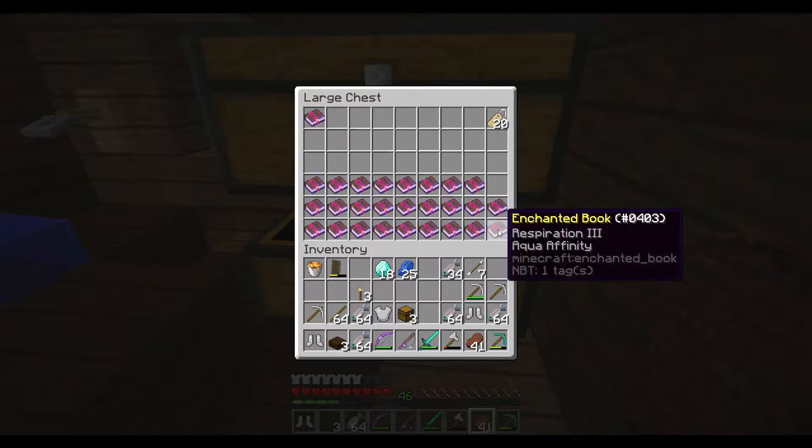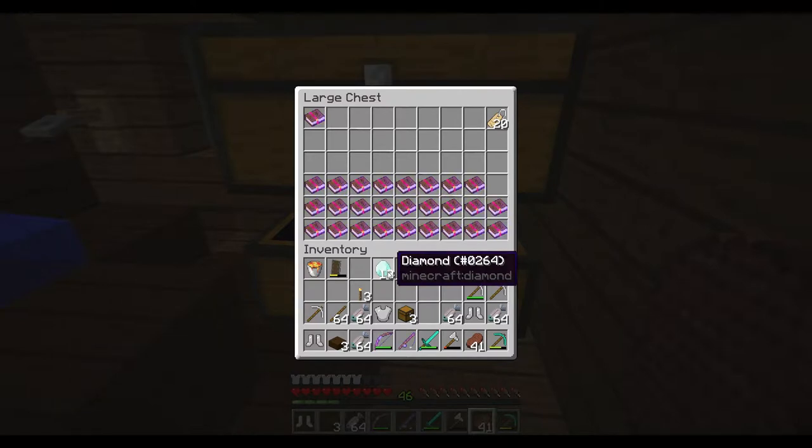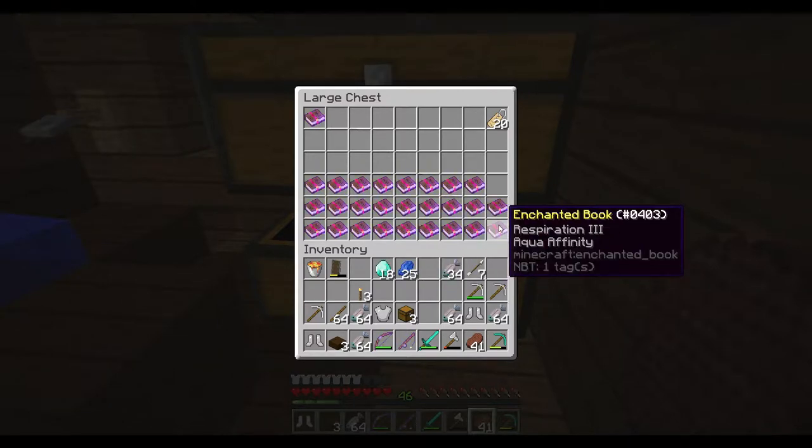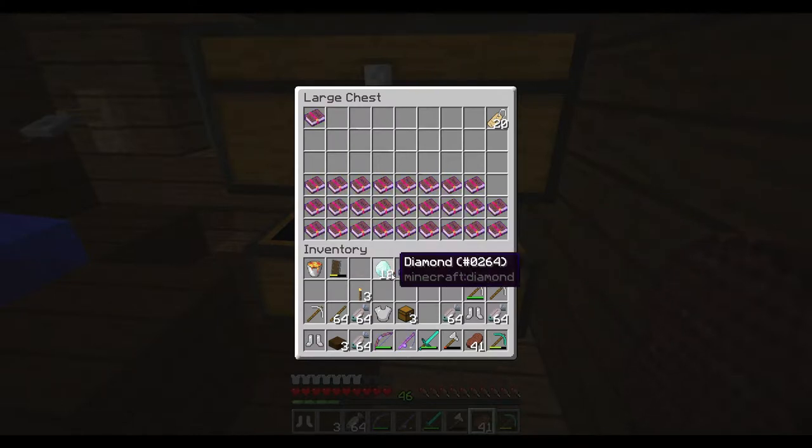Put all my good books down here at the bottom. This I'm gonna use to get more diamonds. It sounds a little weird, but in the little guardian temples - like the mini ones - there are diamond blocks down there. And that's probably how I'm gonna get most of my diamonds. Because this is crazy.